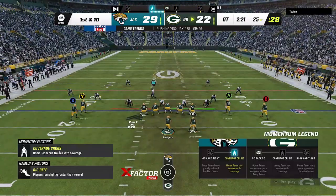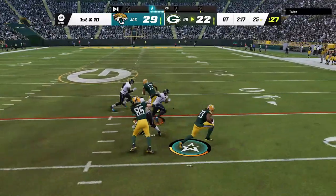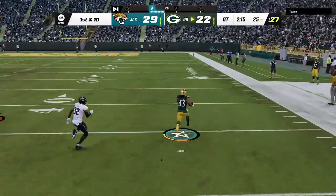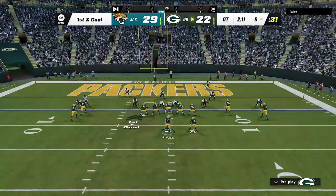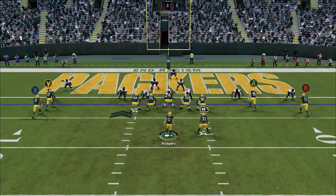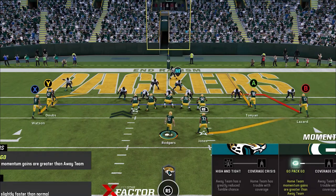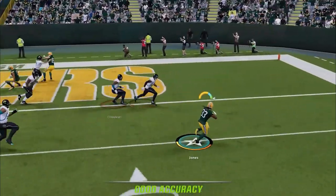I didn't need much — I see a light box on the very first play and switch to the inside zone one more time. We're going to score from here, as I'm already planning on going for two and the win. He clearly wants to stop the run first, so I switch to the exact same setup I used before, make a quick adjustment, and that's all folks.